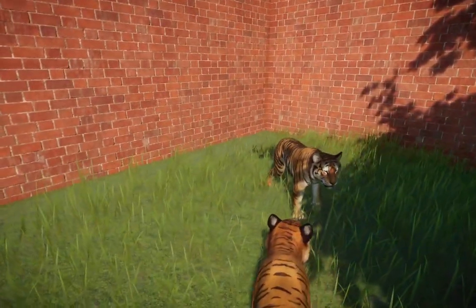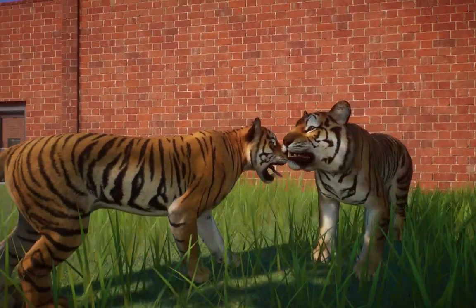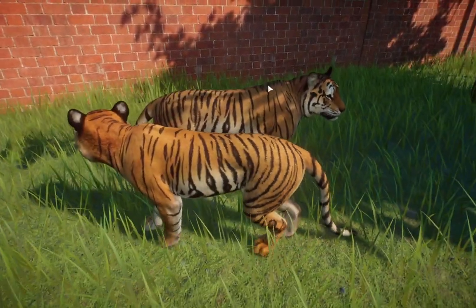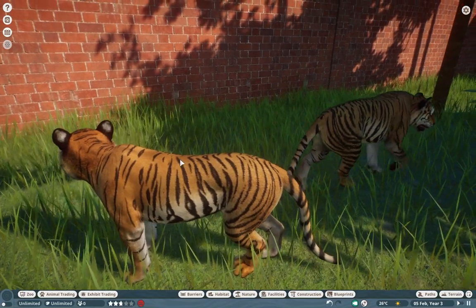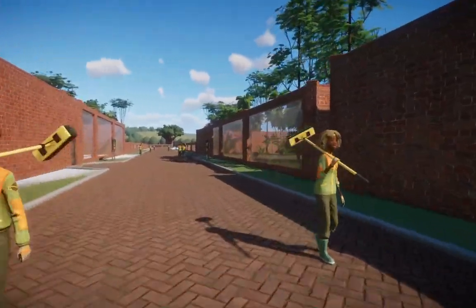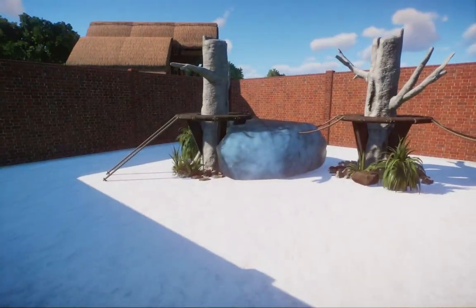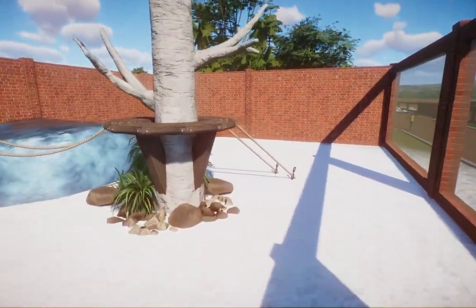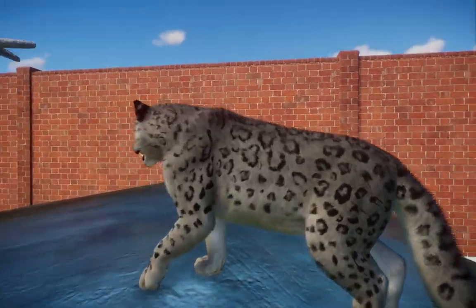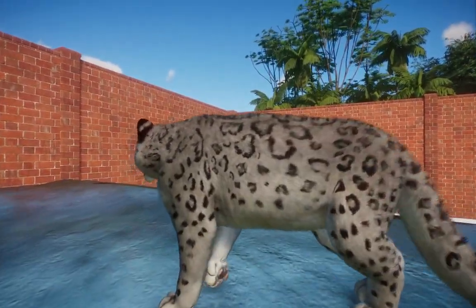Over here we have their Bengal tigers, and there's not much to say other than the fact that they look so much more realistic — they're absolutely gorgeous. I'm pretty sure he even redid some of the texturing and all the stripes, so amazing job on that. And we have one last one: our little snow leopard. Wow — they look gorgeous, they look stunning. I have no idea how you do this.